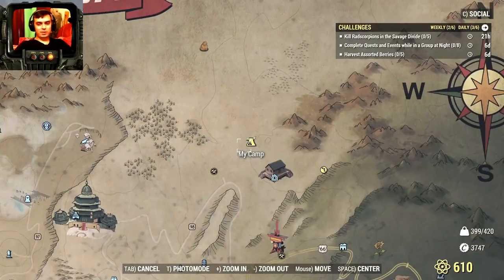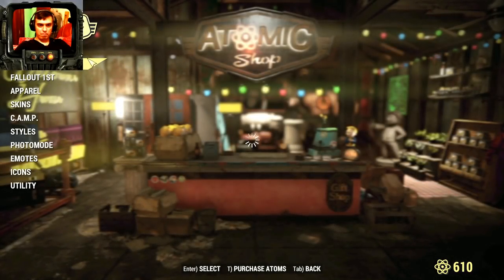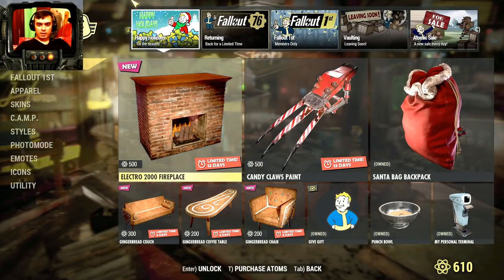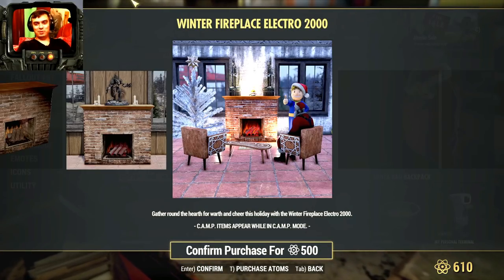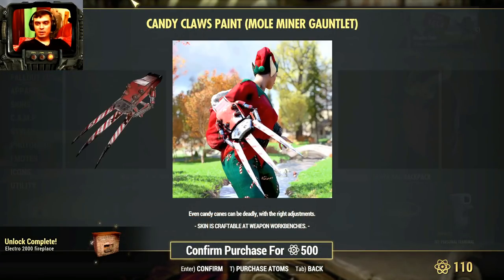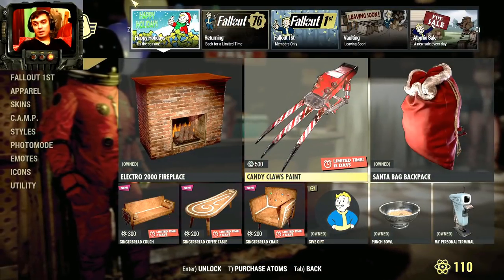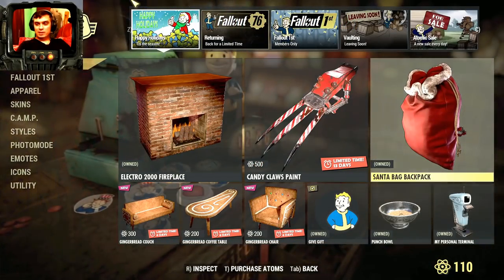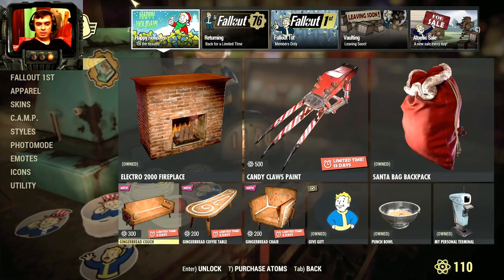Let's navigate to the Atomic Shop and see what we got. We also got a free item but unfortunately it's only for Fallout First membership owners. First things first, the Electro 2000 Fireplace — I'm definitely gonna grab this one because it looks cool, 500 atoms. Then we got the candy cloth paint for the Mole Miner Gauntlet, 500 atoms. Then the Santa backpack, also 500 atoms.